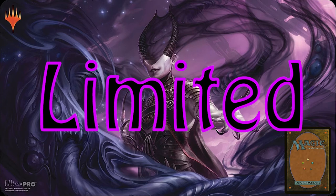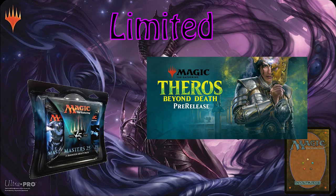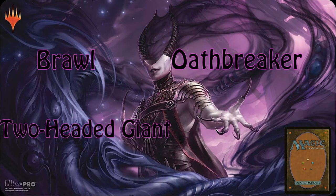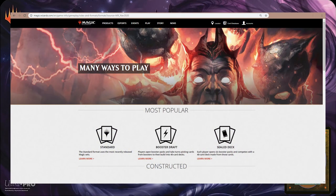Limited formats have you open sealed products and play only with the cards you open from them. There's no ban list or card limit, since you have little control over what you open. Booster drafts are a fun way to play with a set of friends — you and usually seven other players each open a booster pack, choose a card, then pass the remaining cards to the next player, repeating the process until each player has a 40-card deck. Sealed is the most common form for pre-release events. You buy into the tournament at your local card shop and get six packs of the new set, then construct a 40-or-more card deck with them. There are plenty of other fun formats like Brawl, Oathbreaker, Two-Headed Giant, and Pauper, and you can find a full list on the Magic the Gathering website along with each format's rules and ban lists.